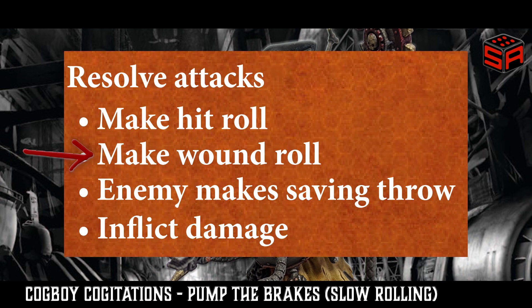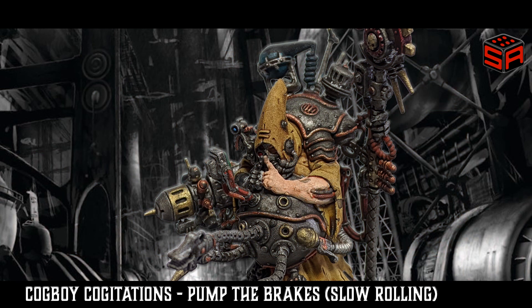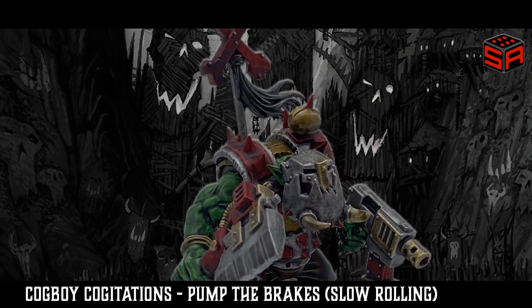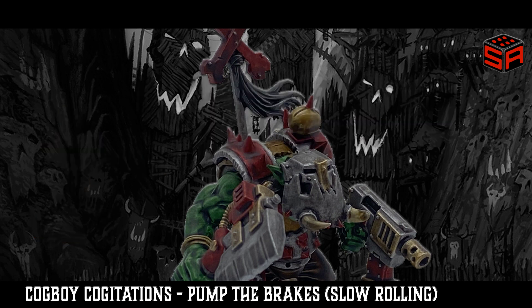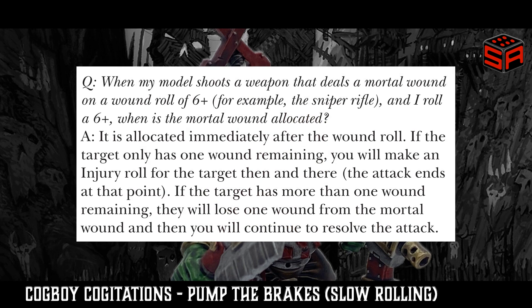It's wound rolls where things start to get really interesting. More often than not, on a six-up, some require slow rolling and some don't. Let's take a look at the Tau Rail Rifle. On the wound roll of a six-up, it generates one mortal wound in addition to normal damage. Importantly, the mortal wound occurs immediately when the wound roll of six occurs. Of note, this is not detailed in the core manual explicitly, but rather in the Designer Commentary FAQ, which you can find a link to in the video description.